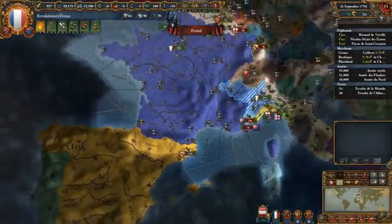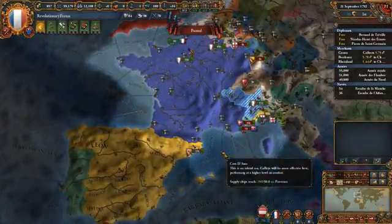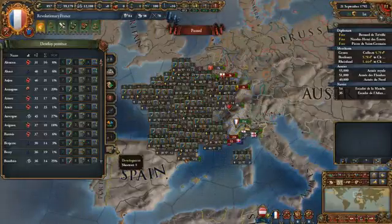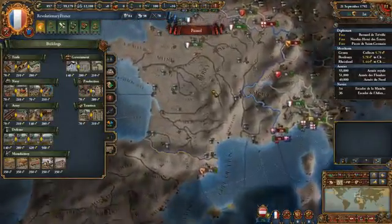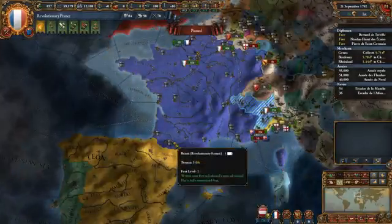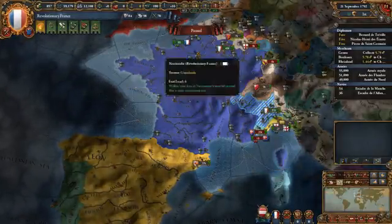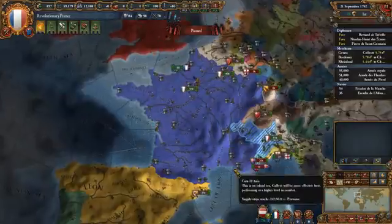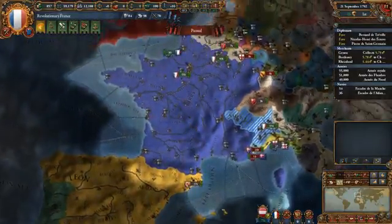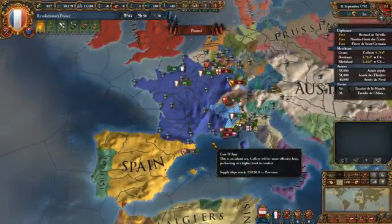That's a lot of ducats. I've even done the math so you can understand how many ducats this is. Say you built 15 level 8 forts over the lifetime of a game, because let's say four of them you absolutely need — you want a fort here to guard the coastline, guard the borders, to make sure the enemy doesn't just come screaming through your territory. We're only calculating 15 forts, because I think that's 15 too many.